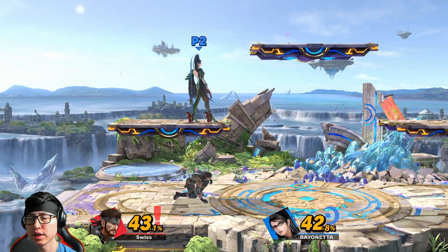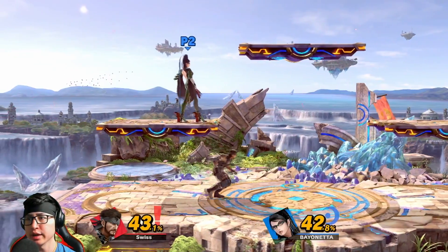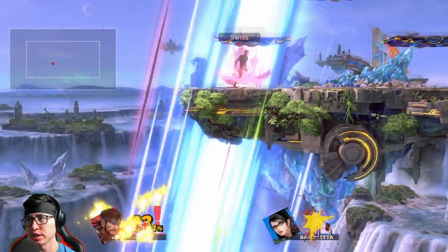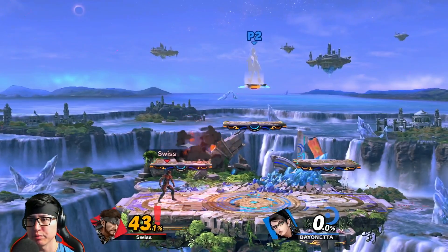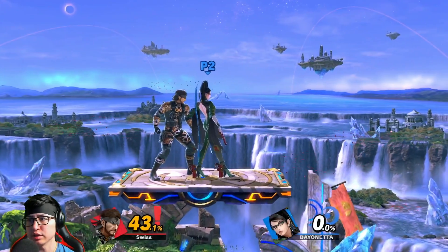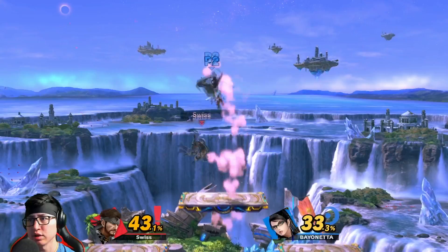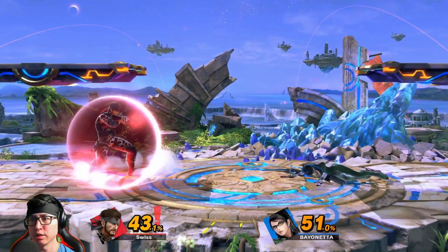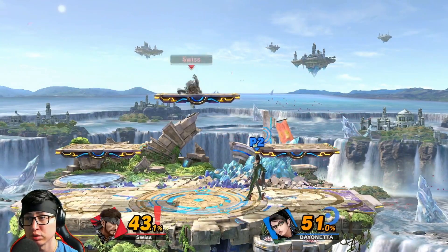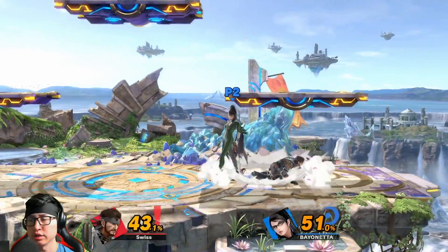When your opponent is on a platform, Snake has a lot of options to pressure them: up tilt can hit from under the platform, back air can hit from under as well, double jump down air helps too, and you can sticky them if they're on platform. Platform setups really help Snake a lot. You can also get a down throw on your opponent on the platform — most people do get-up attack from there, so you can set up a neutral air into up tilt, or just shield the get-up attack and punish.